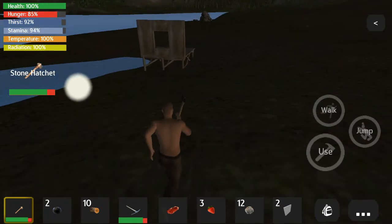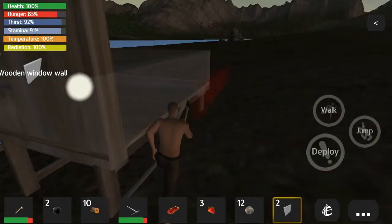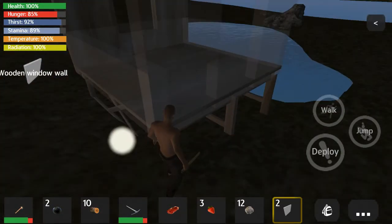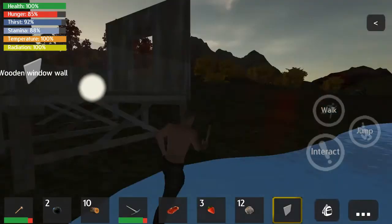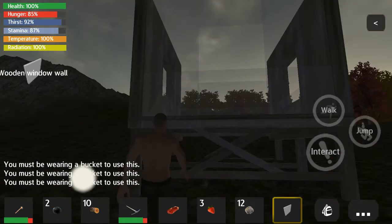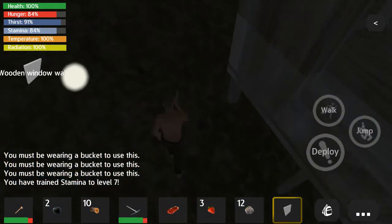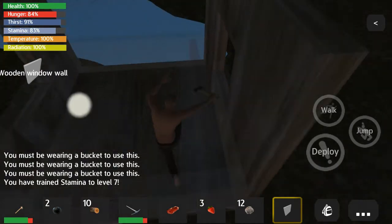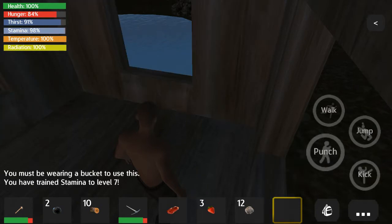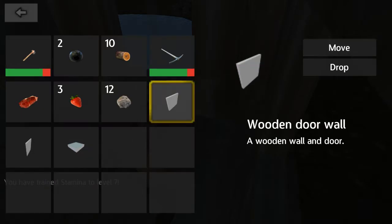So now what we're going to do is go up to our little hut here. What I did was I chopped a lot of trees for what we need. Can you not place that there? You have to go up. Let's move up our other stuff. There's no physics system in this game — that's a good thing.